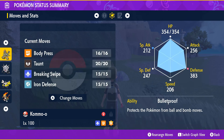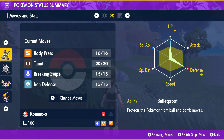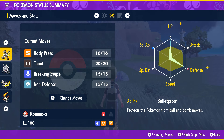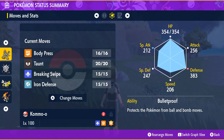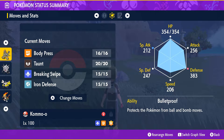For its stats give it max HP, max defense with the rest in special defense. Make sure it has an impish nature. Its ability should be bulletproof and for its moveset give it body press, taunt, breaking swipe and iron defense.